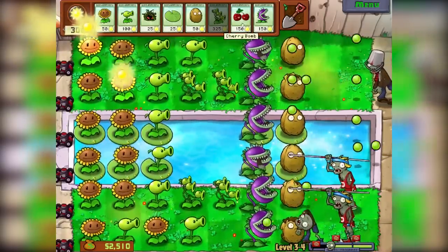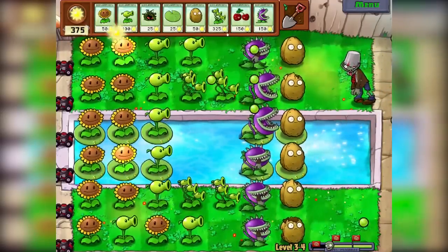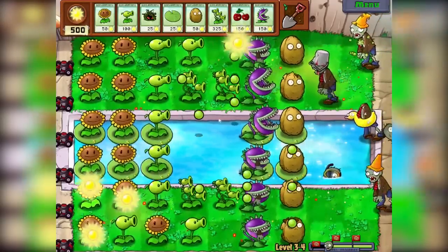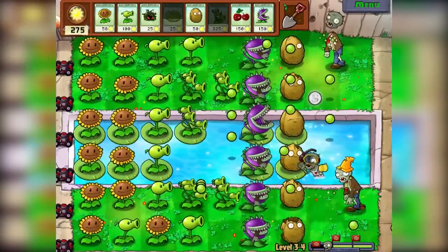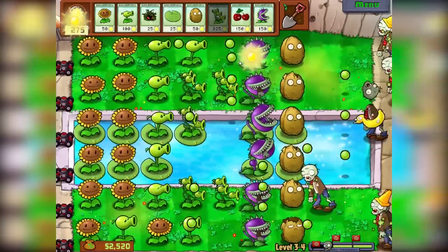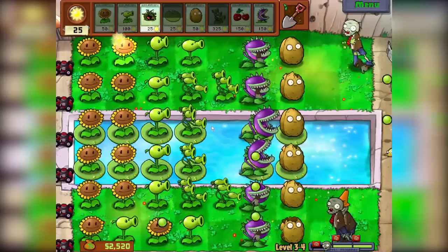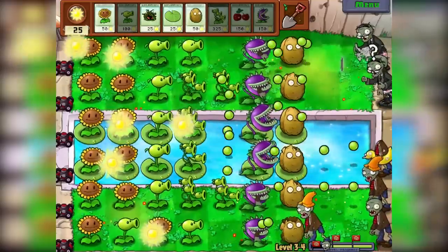I'm worried about here — oh no, it worked out guys, worked out perfectly fine. What do we need now? I have an idea guys — what if we get a Threepeater right here? That's going to do all these lanes in the middle. That's going to help get rid of these swimming zombies quite well. We can also get another Threepeater in this lane here. Look how many Threepeaters we have guys — one, two, three, four, five, six. We have six Threepeaters!